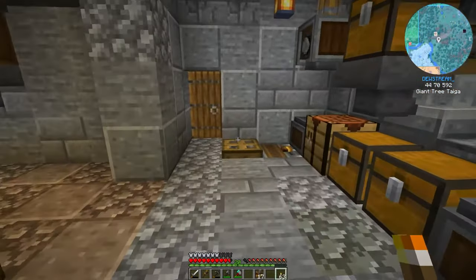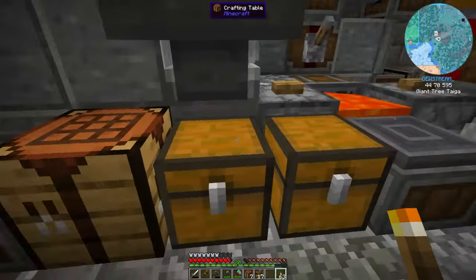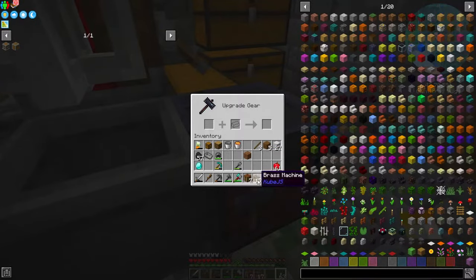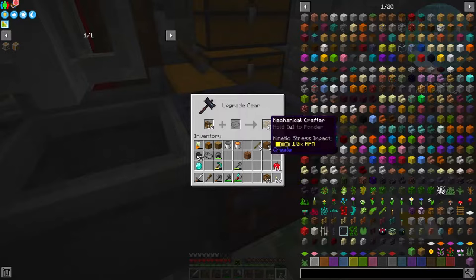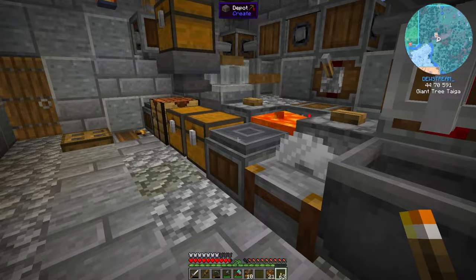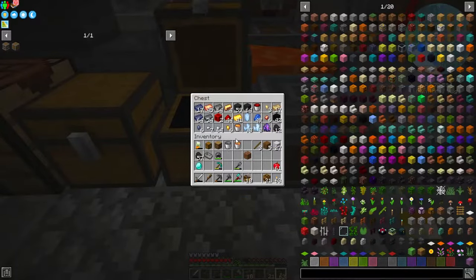We need to make crafting tables first, so we're going to make as many as we can — we got seven and seven because we'll need seven of those. We'll come over to the smithing table: it's the brass machine with the crafting table and it gives you the mechanical crafters. We'll also quickly make a couple of hoppers because we'll have an automatic feeding system to feed stuff in as well.